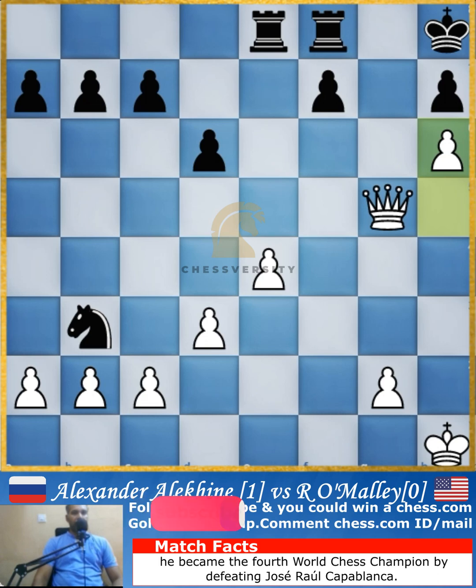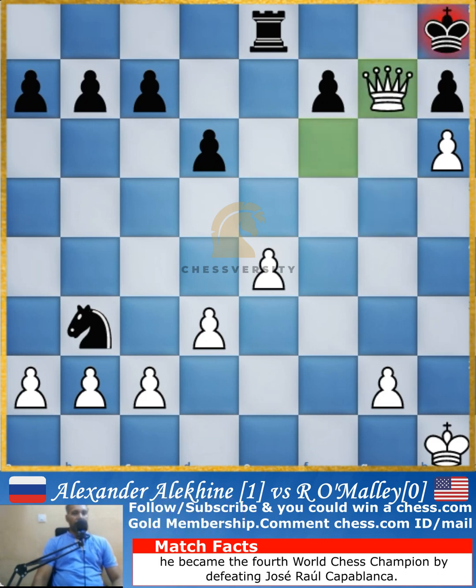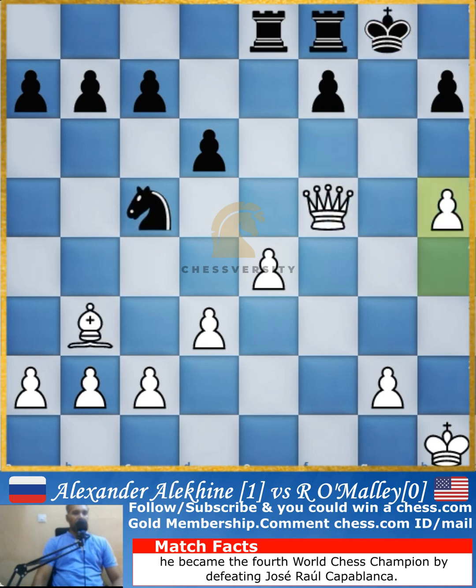Once the knight captures the b3 pawn, queen goes to g5 with check. The idea is that once the king moves to the only square h8, the pawn is pushed. Despite the rook coming in and attacking the queen, the next move will be check, the rook will be forced to cover, and it will be checkmate on the board.